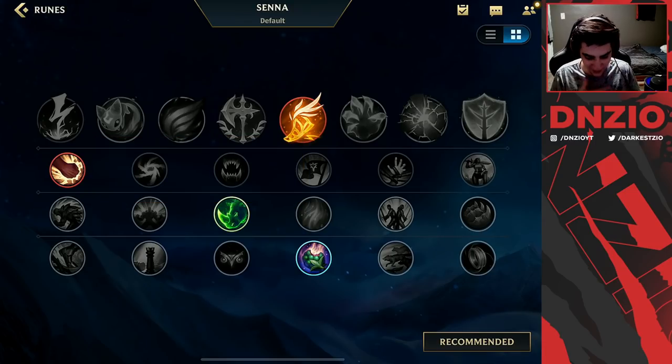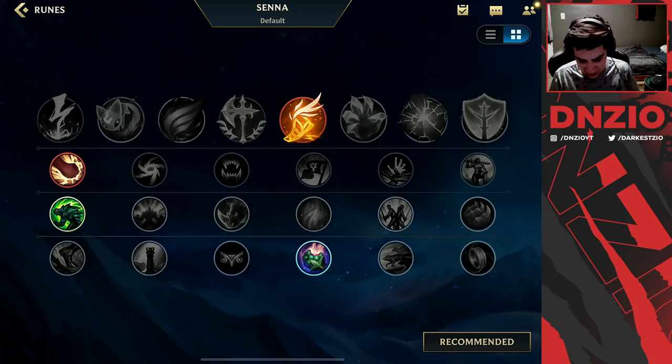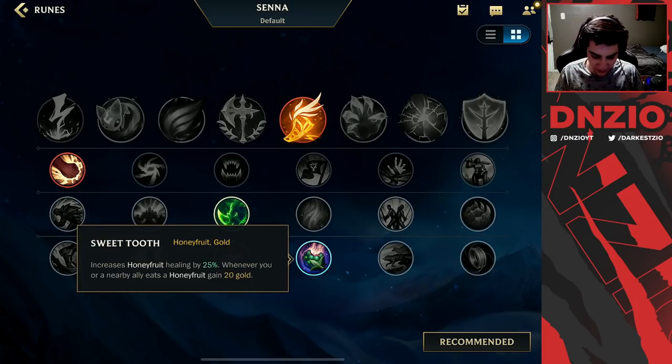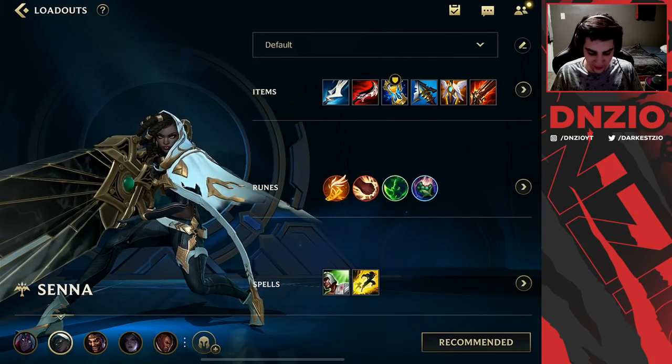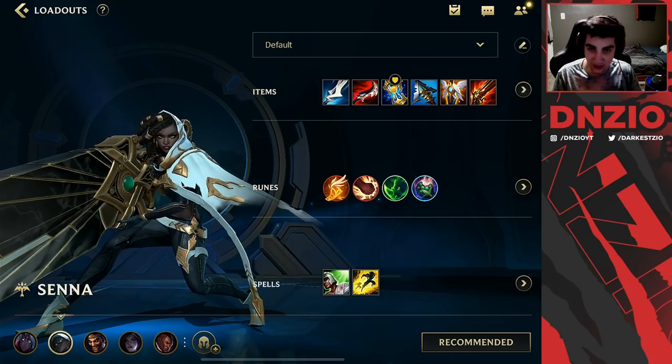I recommend running Brutal — it helps with damage output. You can also run Hunter Titanik and Adaptive Carapace. I like Sweet Tooth, but if you feel you don't need it, run Mana Flow Band as it will help a bit with your damage output. For spells, run Heal and Flash or Barrier and Flash depending on what your partner is running.